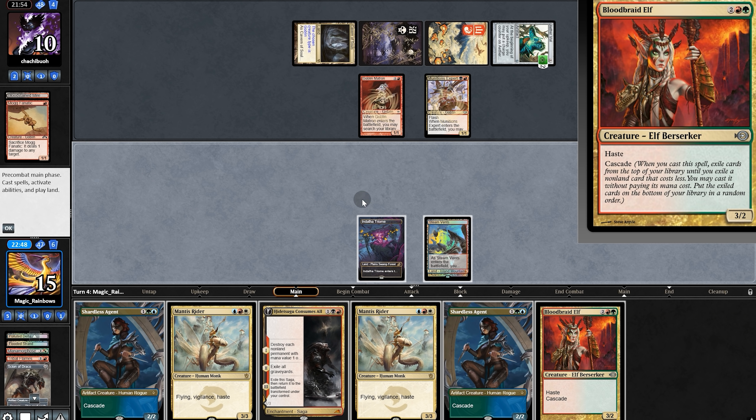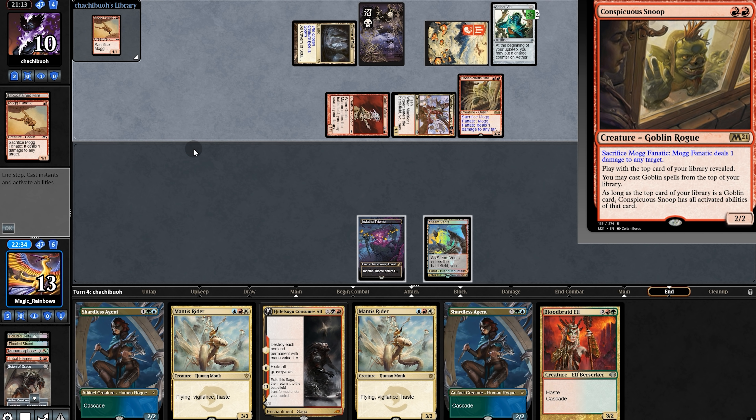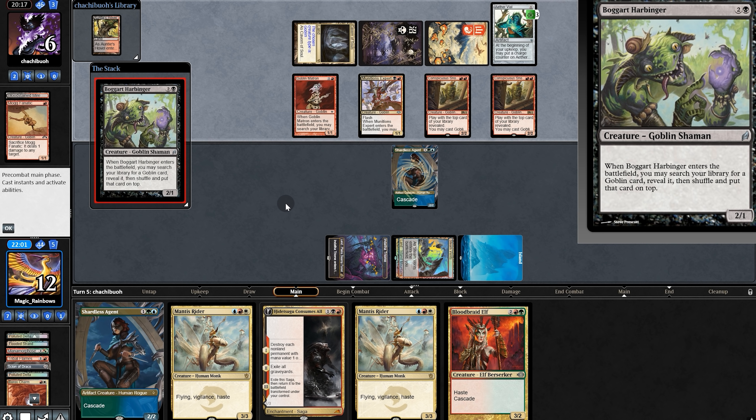Oh my gosh, where are our lands? We'll pass back. Opponent singletons for two, plays Snoop — gotta make sure they don't pop off with a combo. And we find a land. Out will go Sartliss with Borrows Charm. Opponent activates Vial getting another Snoop, and shoot — they have us.